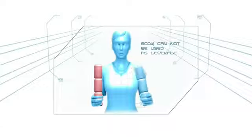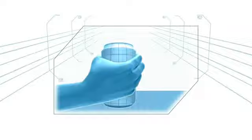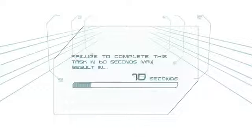This must be accomplished without using the body as leverage or setting any cans down in the process. Failure to complete this task in 60 seconds may result in elimination.